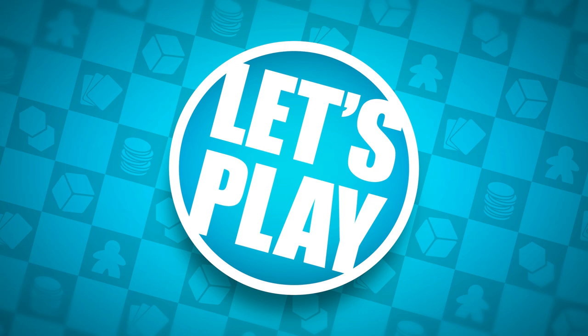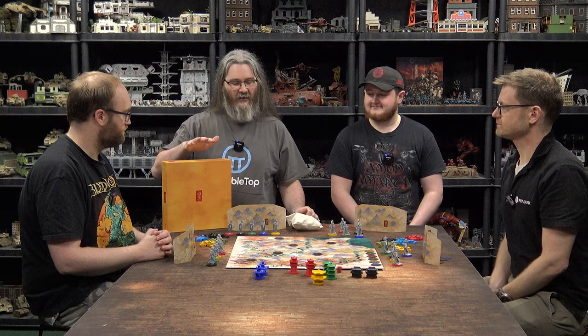I'm joined by James from Phalanx Games and Shane, John, and we're going to be playing Huang, which is a warring states worker placement or area control game. It's an abstract war game with tile placement and it's a form of area control during the warring states period of ancient China.